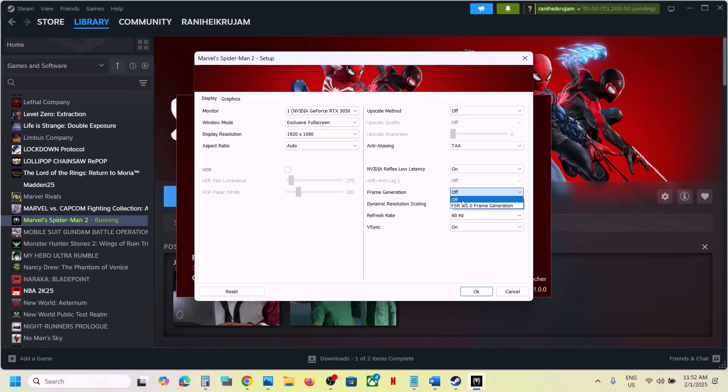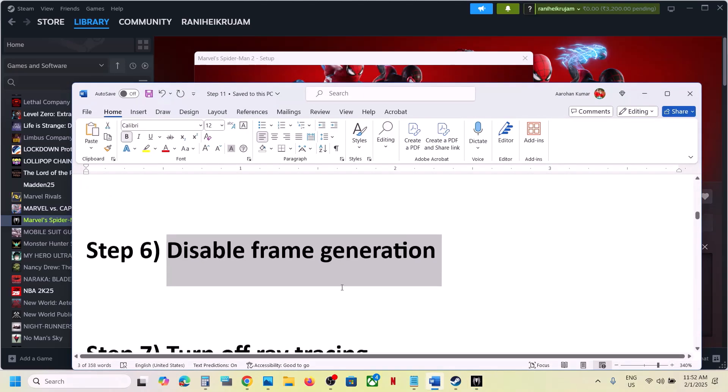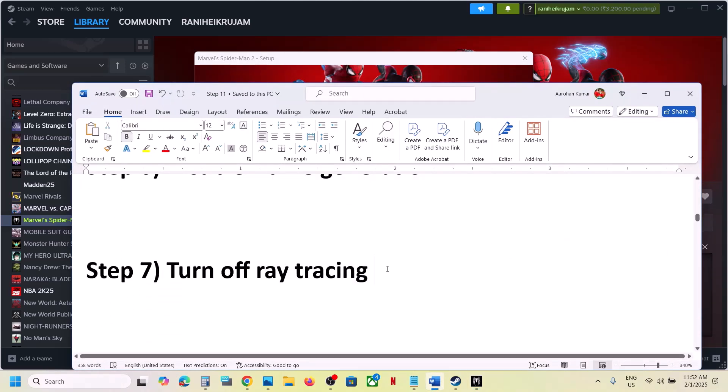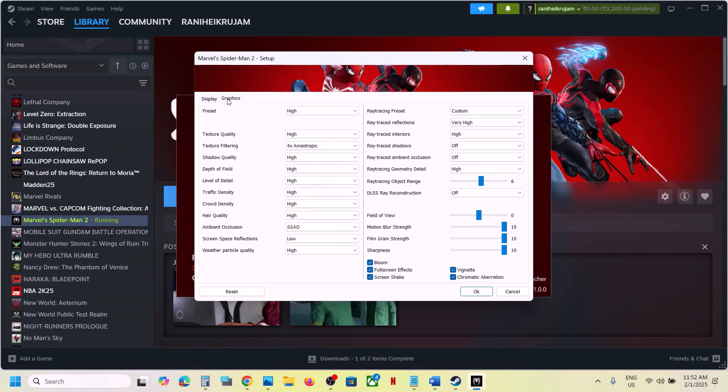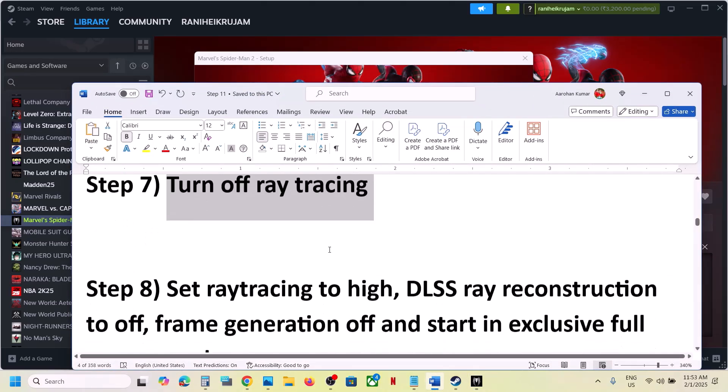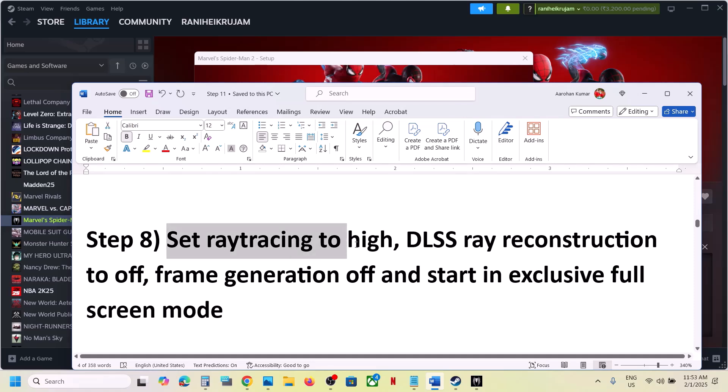If that does not work, turn off Ray Tracing — this has worked for many players. Go to Graphics, find Ray Tracing Preset, set it to Off, click OK, and then launch the game and check.